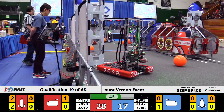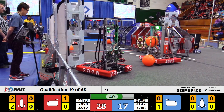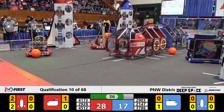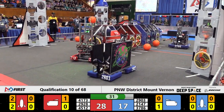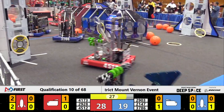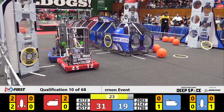They have the bottom level of the Red Rocket ready to go, so they're going to start moving on up higher on that as we move down to 45 seconds — T-minus 45 seconds and counting until these robots need to be ready to move. 41-73, loading another cargo into the cargo ship, getting that lined up. It's not as easy as it looks because they have a bad angle on it from the driver's station.